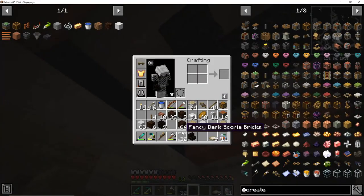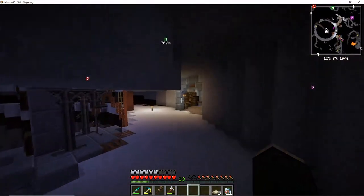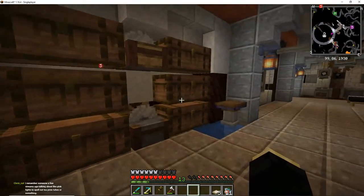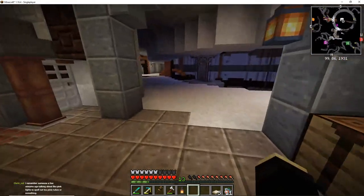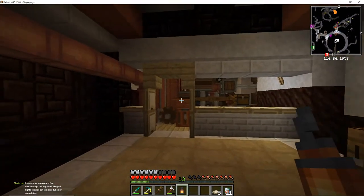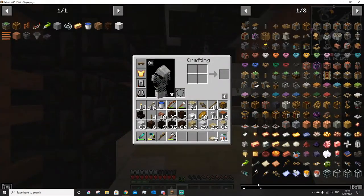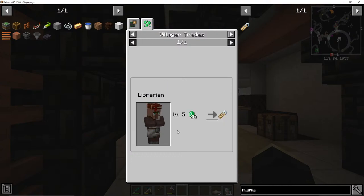Then we can put a lantern right here to add some light. Where are my lanterns? Do I have them here? Yes. I remember someone a few streams ago talking about pink lights to spell out Nixitubes' thing. We need name tags for that. So we'll need to get a max level librarian or do some fishing. But we can use Nixitubes.